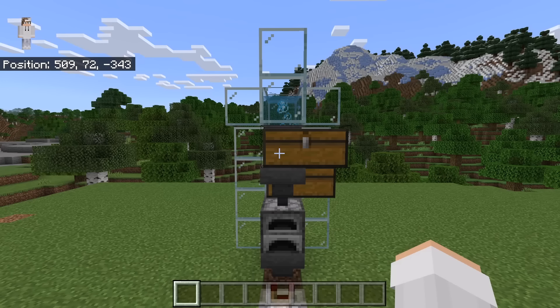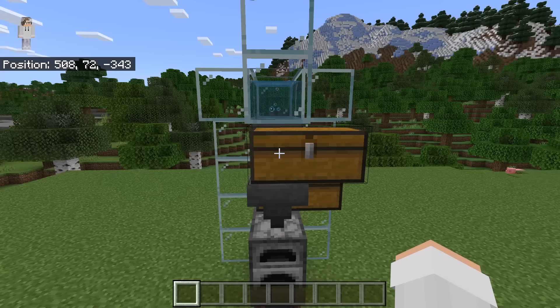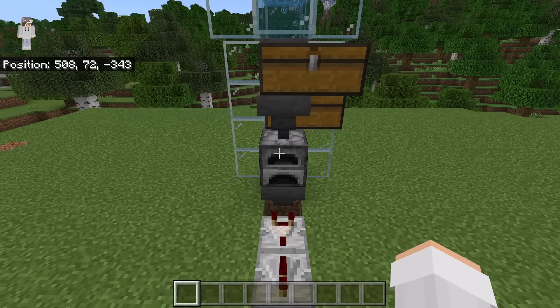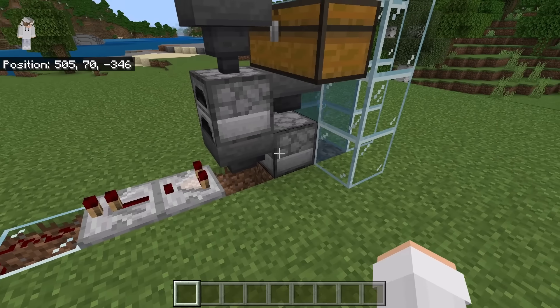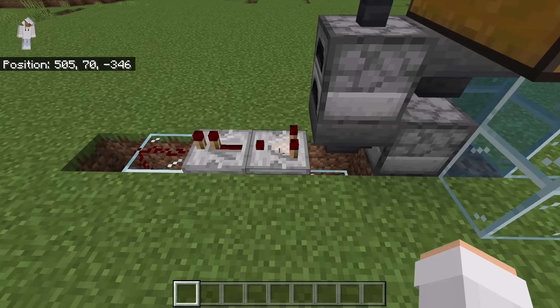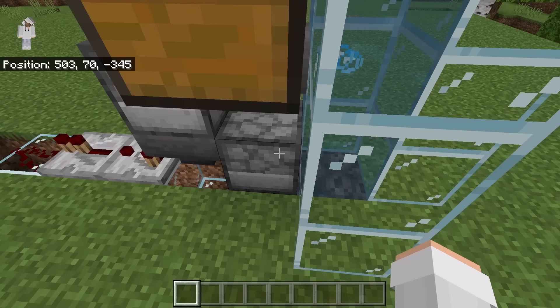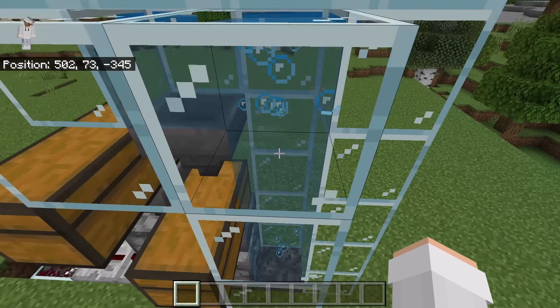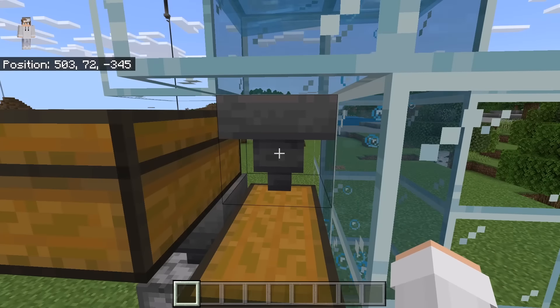How this farm works is: logs can be added to that chest. The logs will then get funneled down by that hopper into the furnace. You can then add a coal or charcoal to the furnace — that will cause the logs to start smelting. Whenever a log is smelted, it will create a charcoal. That hopper will then send the charcoal into that dropper. Whenever charcoal goes into that hopper, the redstone system will detect that and send a signal to the dropper. That will cause the dropper to drop the charcoal. The charcoal will then get sent up by the bubble column and pushed by that water stream.